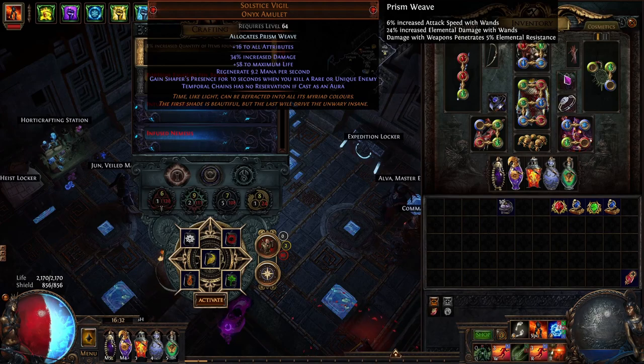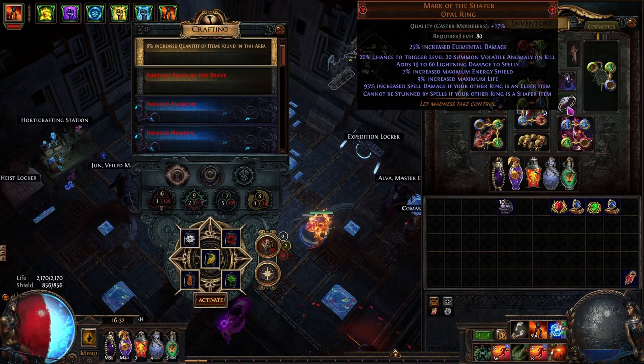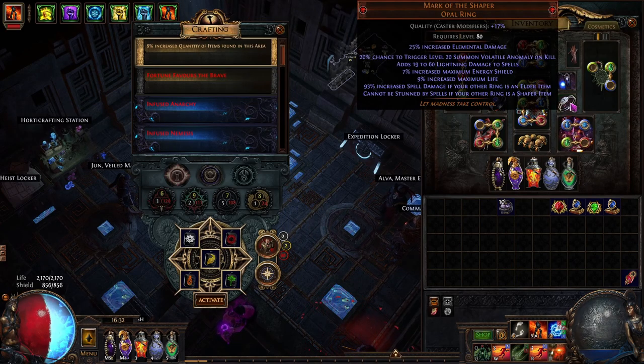For our amulet, we are using a Solstice Vigil to increase our buff uptime. And for our rings, we are using a Mark of the Elder and Mark of the Shaper, just for the increased attack damage and increased spell damage.